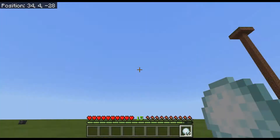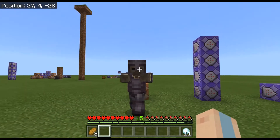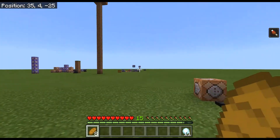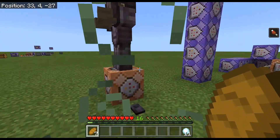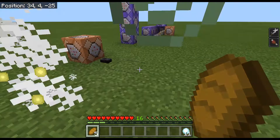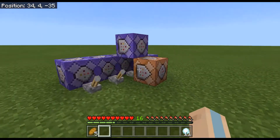Switching to survival mode, if I throw that snowball I'll get some bread — it's called Holy Bread. Now, this guy is in full netherite armor. If you have Strength 50 you can break netherite armor in one hit. See how all his armor broke? Just walk up and it's gone — all armor is broken. That's what Strength 50 does. You can also eat the bread if you want.